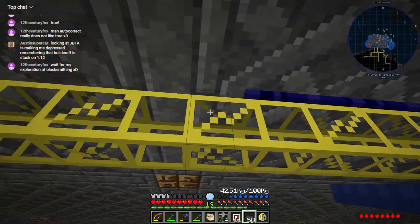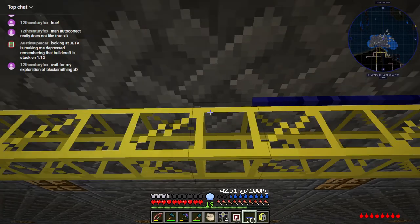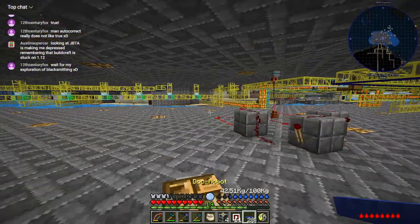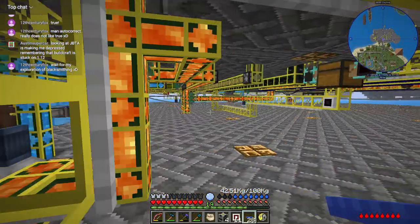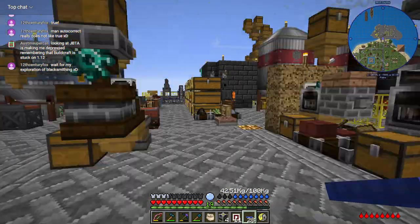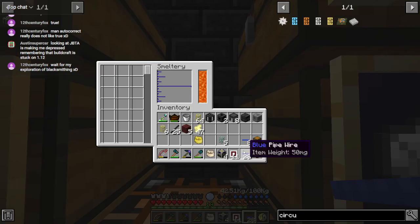And start running that line. Wait, did I turn off the block caster on the smelter? I think I did. And did I remember to turn off the ingot caster? I don't know if I did. Okay, block caster is off, and the smelter is empty.